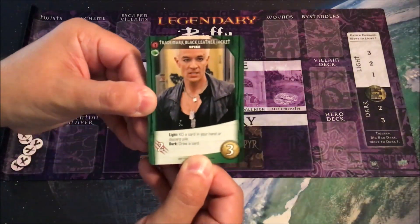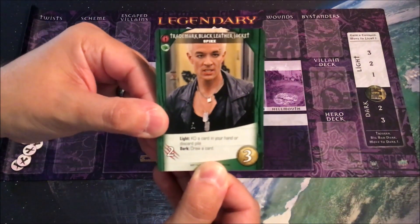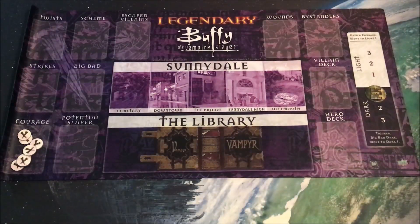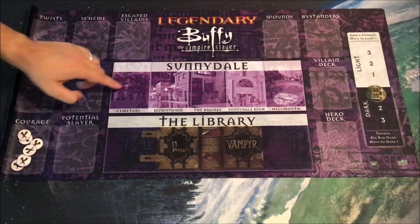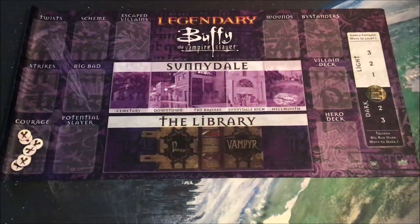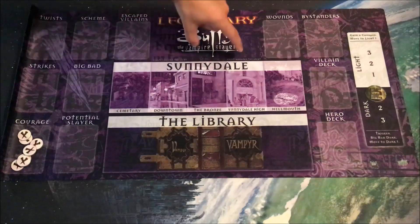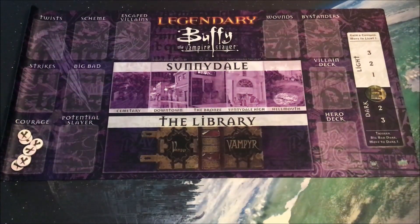Spike makes perfect sense as someone on both light and dark — the light side ability is KO a card in your hand or discard pile; the dark side is draw a card. You can also see advancement during regular gameplay: if any villain escapes from the Hellmouth all the way through to the cemetery, one of the penalties is that you advance the dark by one. On the other hand, when you fight in Downtown or Sunnydale High — both marked with 'fight: advance the light' — just fighting a battle there advances the light by one.